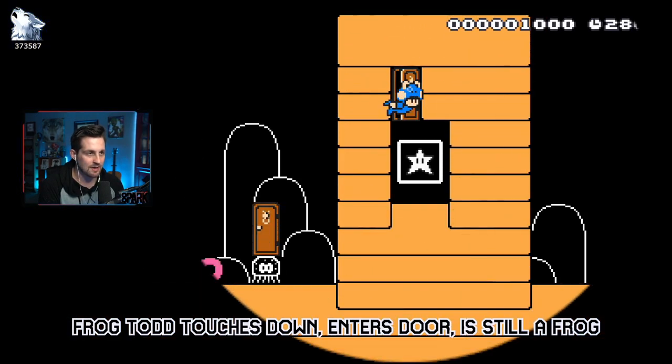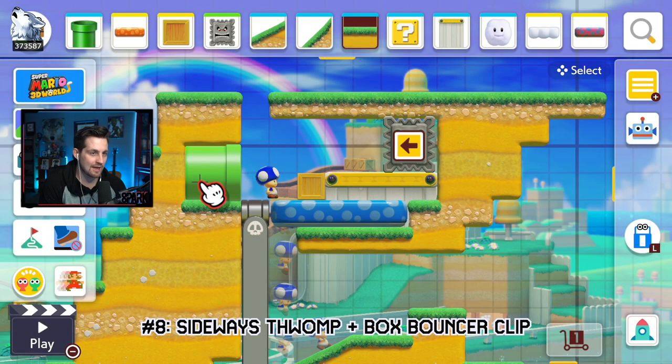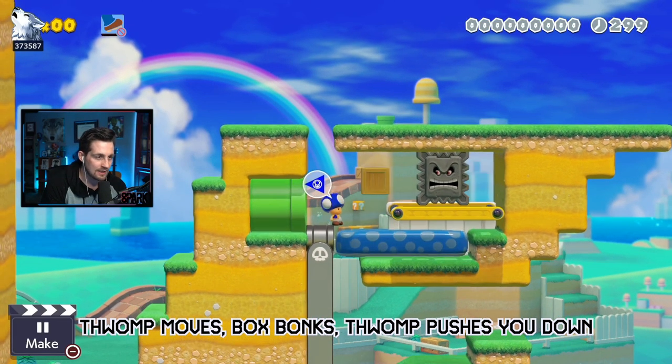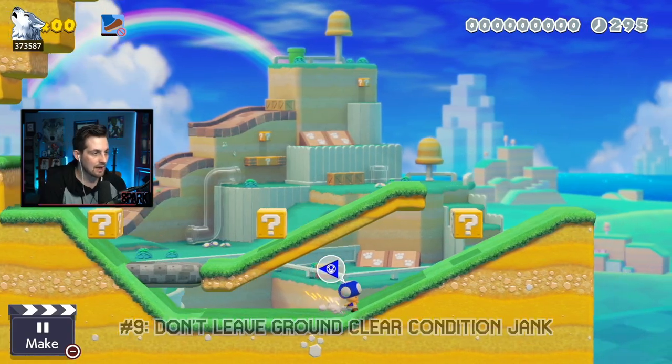Glitch number eight: there's a little bit of a troll setup because you won't actually be able to get into this pipe. But I'm more interested in how this Thwomp, as it moves to the left, is going to clip you down through the bumper like that.